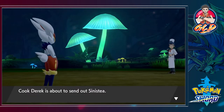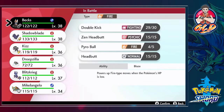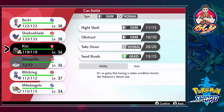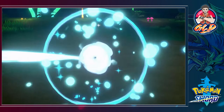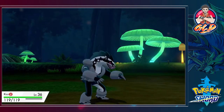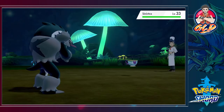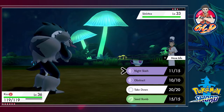And here comes a Sinistea — a pretty cool Pokemon right there. Let's go with Kiss right here. Kiss about to destroy everybody. Kiss looking like a mean guy right there. Pretty fantastic. Sinistea is a pretty interesting Pokemon itself.